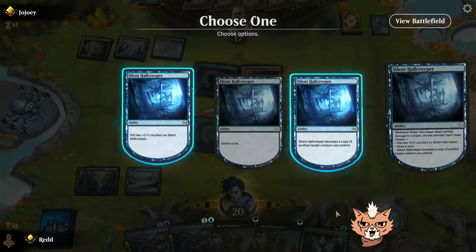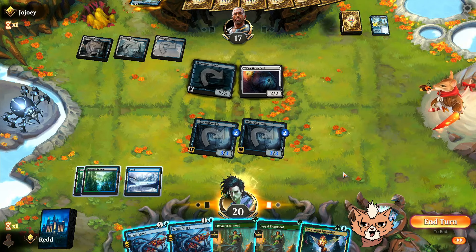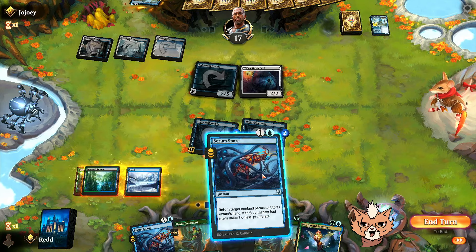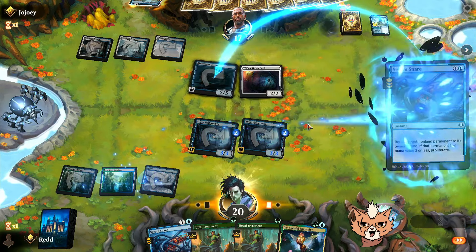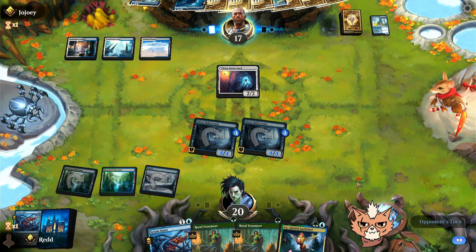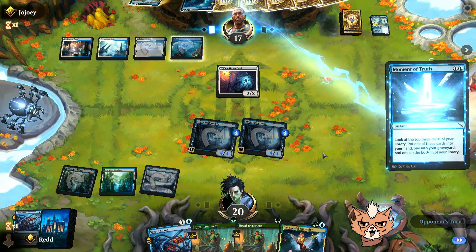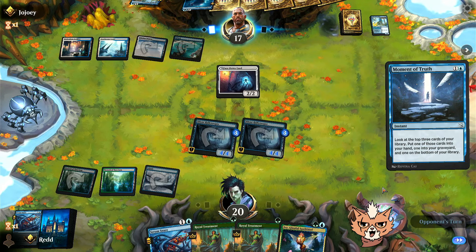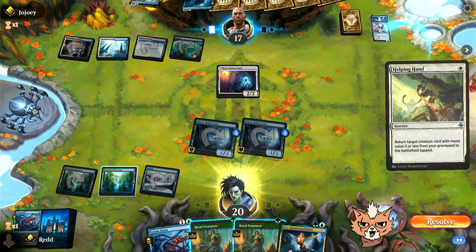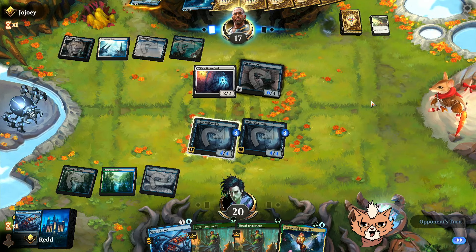Let's get those +1 counters rolling. Keeping Serum Snare open with Royal Treatment — if we Serum Snare now there's no counterspell available. That proliferate is really good on the Hall Creeper — almost enough to put them on a clock. If we proliferate again next turn with the next Serum Snare right before the swing, that puts them on a two-turn clock. The opponent plays Helping Hand to get the Haughty Djinn — one mana thanks to the cost reduction.